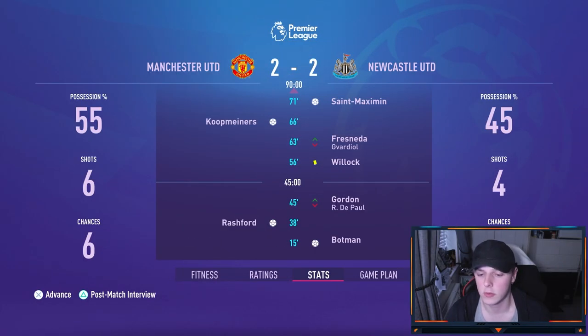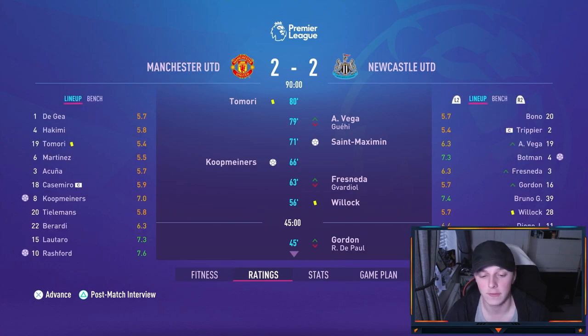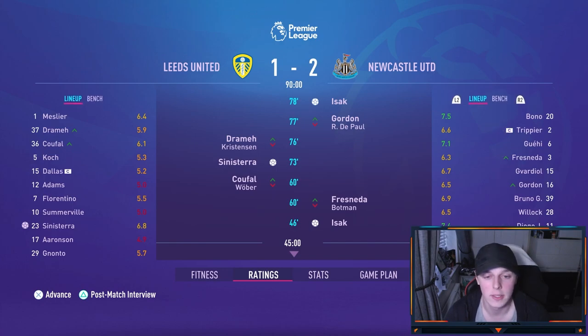A very tired team does get the 2-2 draw away at Old Trafford. The plans have changed as we've drawn a big tie in the Champions League semis. Botman opens the scoring in the 15th minute, Rashford scores in the 38th, Coop Miner scores for United in the 63rd, and then Guehi scores in the 71st as Rashford and St. Maximin share the match ball. Now we've got Leeds away from home at Elland Road — hopefully we'll get a win. Iza comes in clutch with both goals for us, and Sinisterra scores in between. We still win, so we can't complain. A very good result which puts us in good stead for the semi-finals of the Champions League first leg.